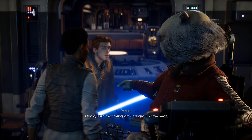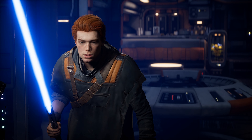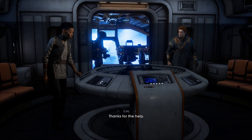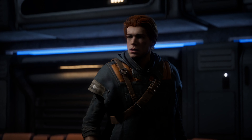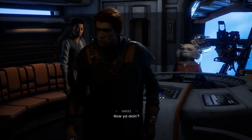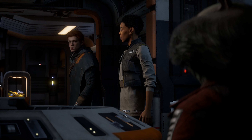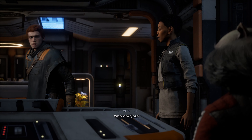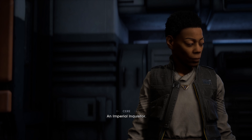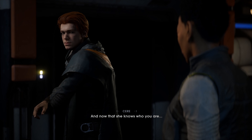Okay, shut that thing off and grab a seat. "Thanks for the help. But who are you people?" "My name is Cere Junda, and this is my captain, Greez Dritus." "How you doing? The man is just my ship, but you better pay attention to this lady here." "So who are you?" "Cal Kestis. Who was that back there?" "An Imperial Inquisitor — she's a Force user hunting Jedi survivors. And now that she knows who you are, she will not stop until she destroys you."